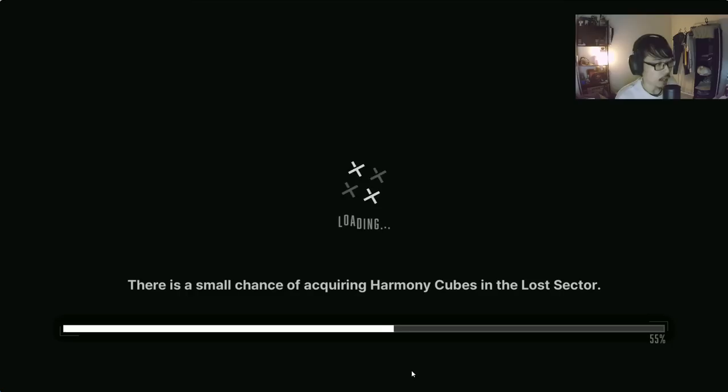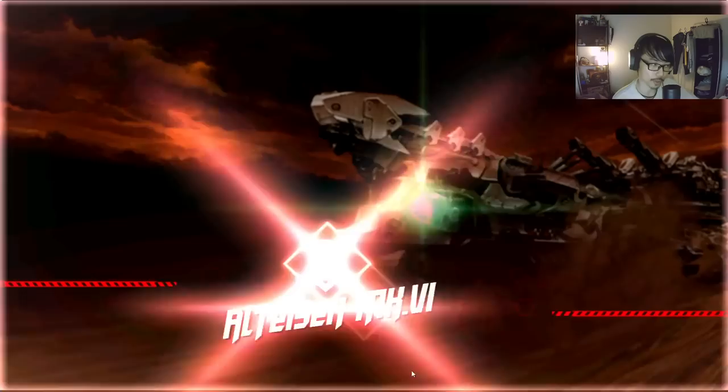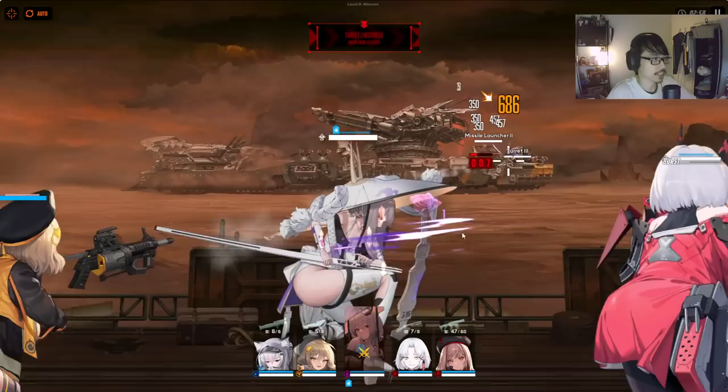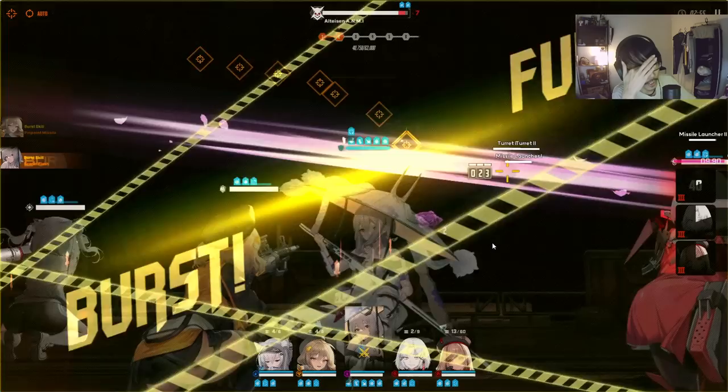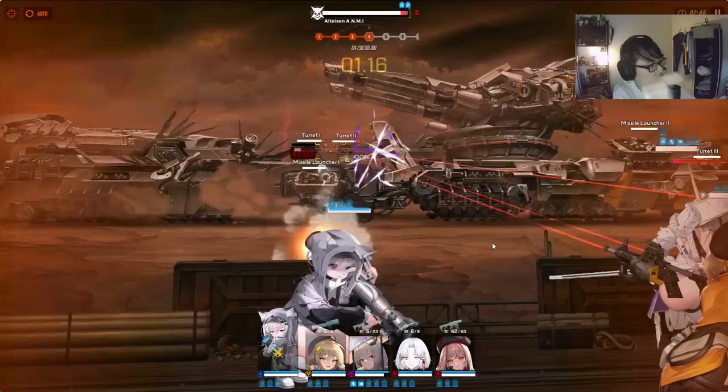You guys might be aware of how to roughly build characters already, or at least have played through the tutorial by now. Each character will have a different ultimate combo — some are combo number one, some are combo number two, some are combo number three. This is Alter Saint right here, and I'm just fully auto, hoping to beat this guy as soon as we can. This stage you can farm three times a day to grab gears.